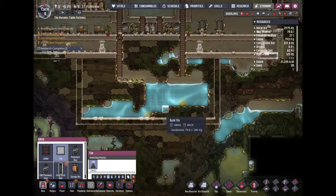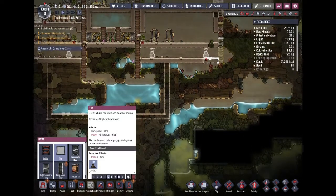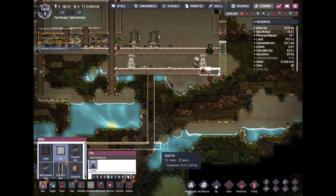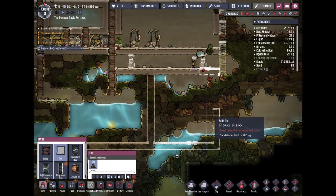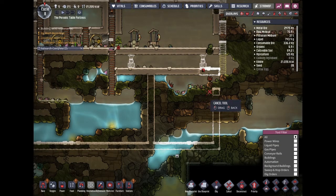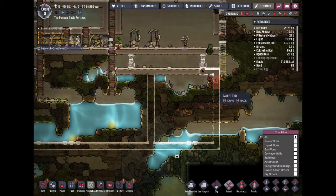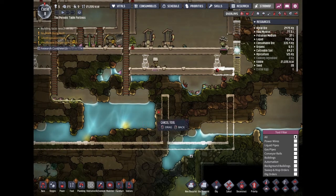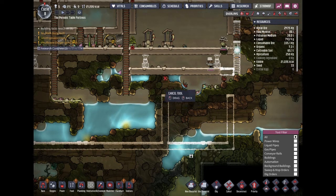This will be our water area — and this side will be our waste storage. I'm not sure how I'm gonna do that yet. Maybe I'll open a few here so they can walk there. I'm sure I'm gonna need something that will purify the water, so I'll probably put it around here somewhere — so that's where all our wastes are going.